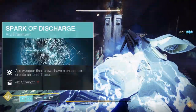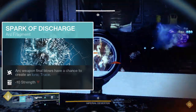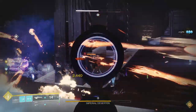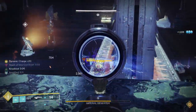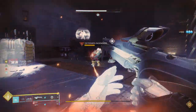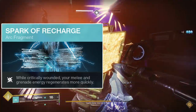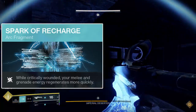Another option for your last fragment is Spark of Discharge. Arc Weapon Final Blows will add a percentage to a hidden counter, and once it reaches 100%, an Ionic Trace will spawn. Minor enemies contribute 34%, major enemies contribute 67%, and bosses contribute an entire 100%. This means you'll spawn an Ionic Trace every 3 minor-enemy kills. I don't recommend running Spark of Discharge with the Pulse Grenade, as you won't need that many Ionic Traces, but it can be good with the Storm Grenade. The last option is Spark of Recharge, which is more for low to mid-end content — it increases ability recharge rates by 400% but requires being critically wounded, which in endgame content like Master or Grandmaster activities you generally want to avoid.